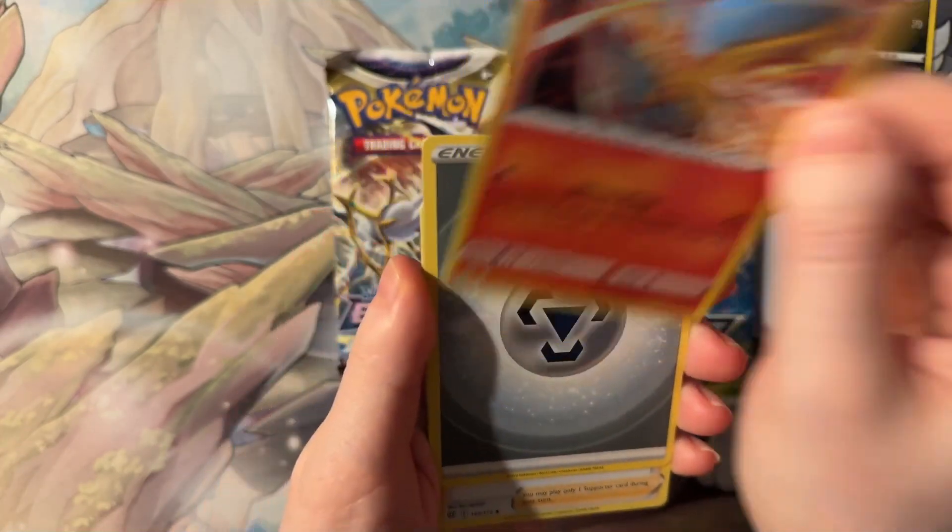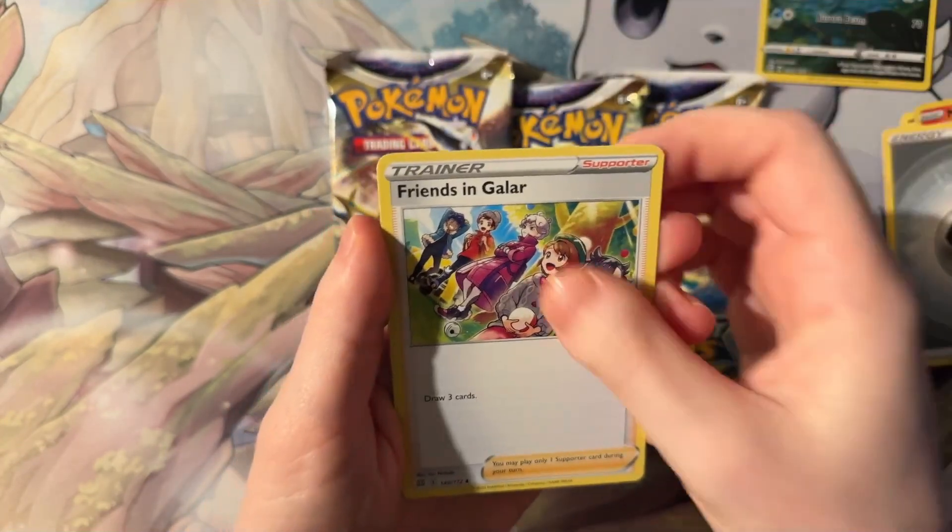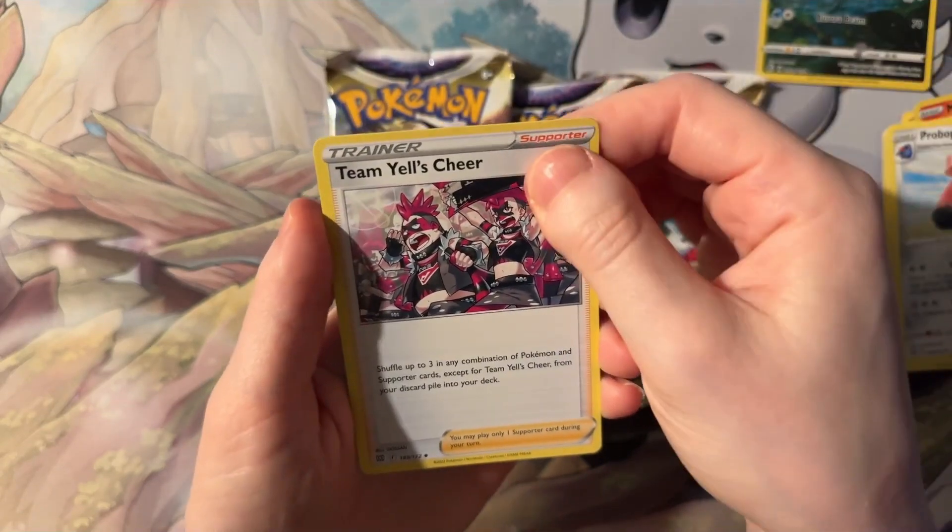We have Moltres, Energy, Franzengalar, Purbo Pass, and Team Miel's Cheer.